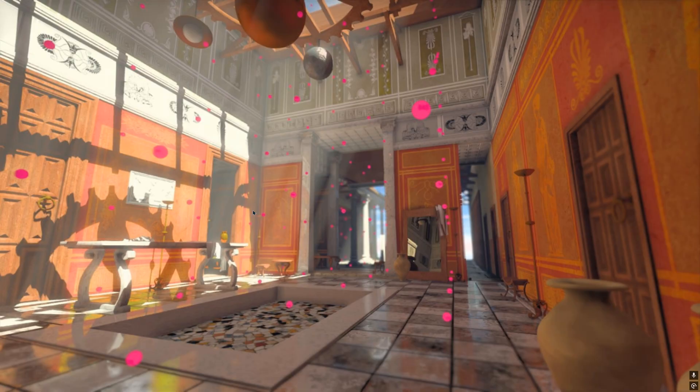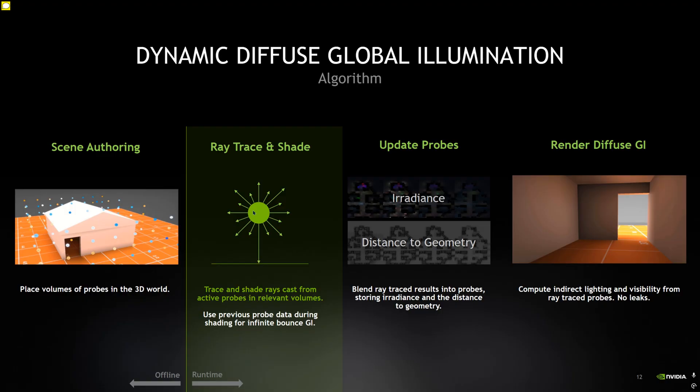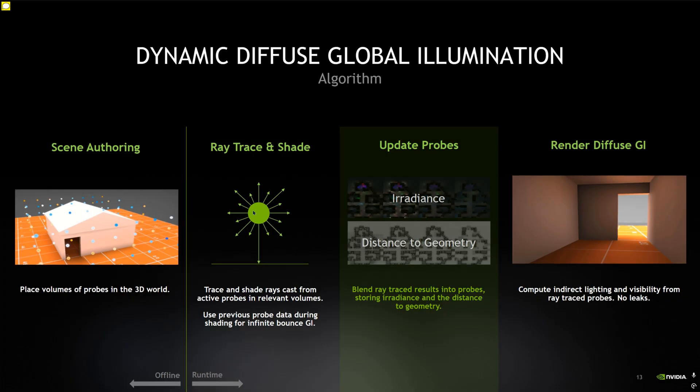These probes store the lighting data as well as the distance to the nearest geometry. The probes are updated gradually in parts — not all at once — with certain sections updated depending upon their importance.